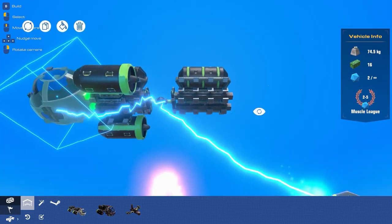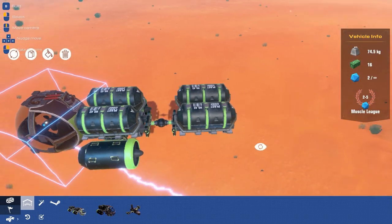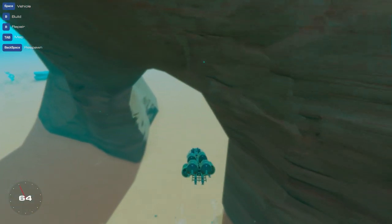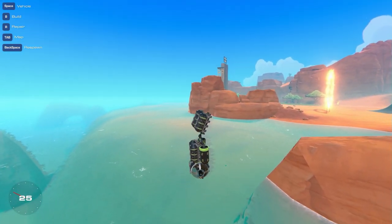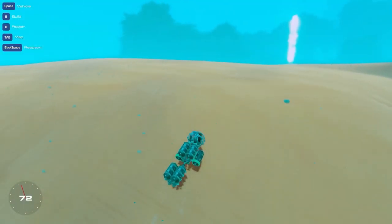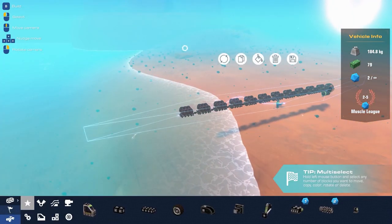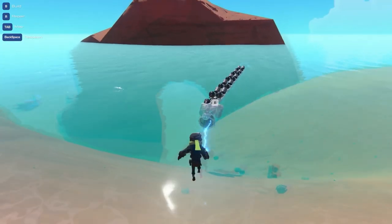It looks a little bare bones - it needs a thruster. It might be too slow without one in the middle, but let's test it. It floats really high up, but it works - it does drag a little. Let's add like 20 more sections and see how slow it really gets, then look at adding more thrusters to the front. Let's make this a real snake - this is going to be amazing!